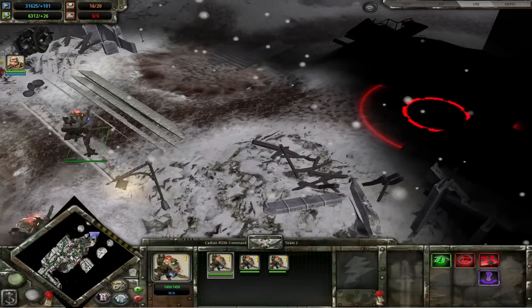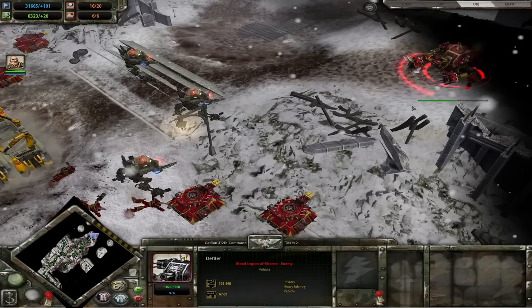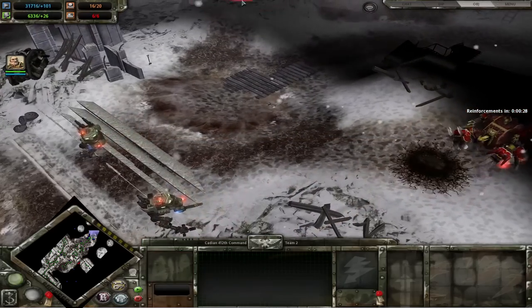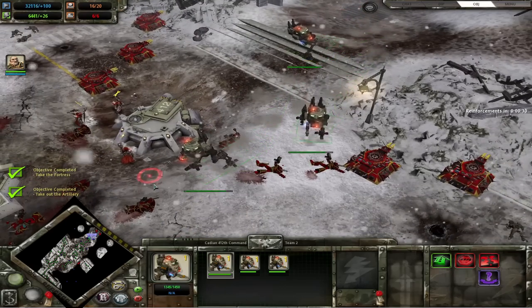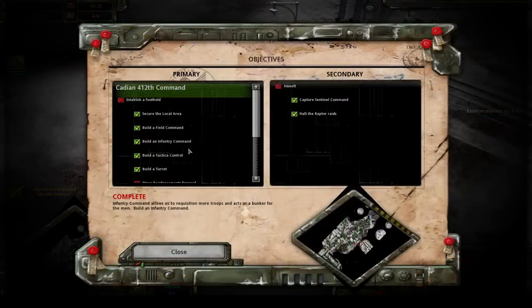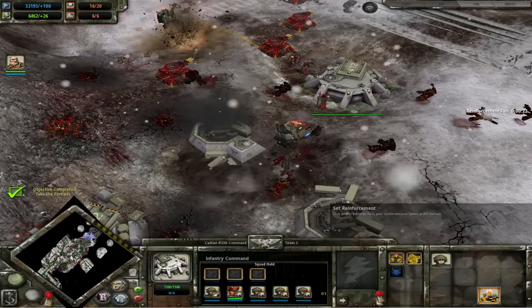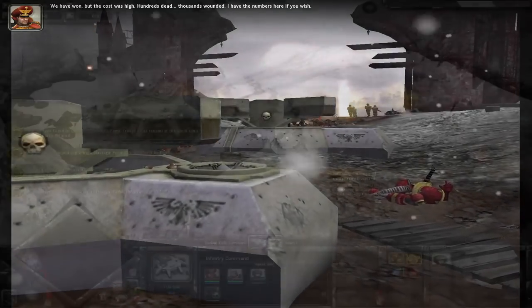Once we power down the gate, three Sentinels nuke the Defilers with absolutely no resistance — I think the turrets just alt-F4'd themselves. We beat the mission. Well, actually we didn't, because despite finishing the last objective I forgot to press the 'move reinforcements' button. Mostly because I wasn't having any units die so I didn't need reinforcements. Whoopsie. Once we clicked that big red button, we actually beat the mission.